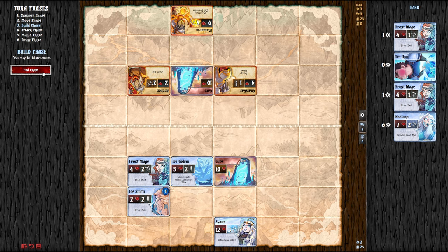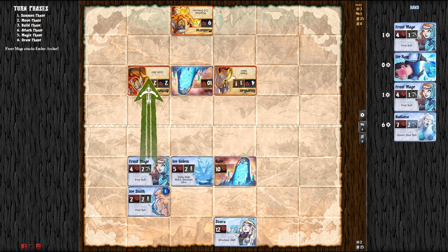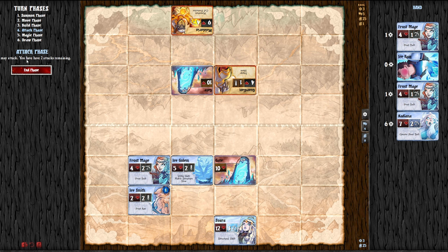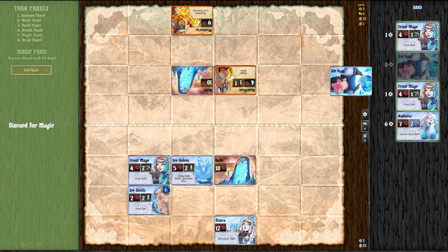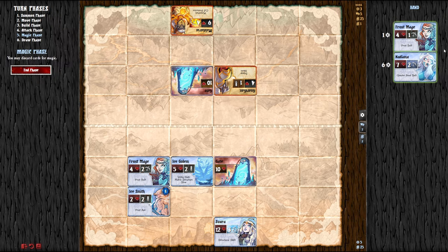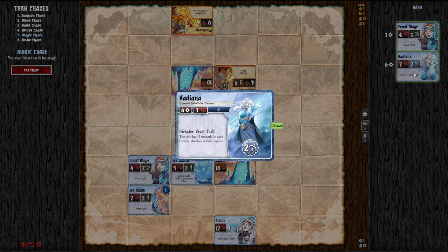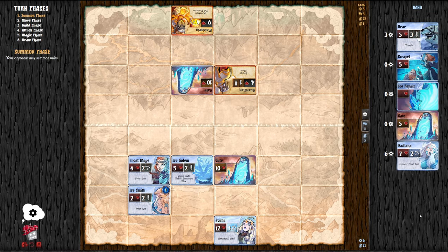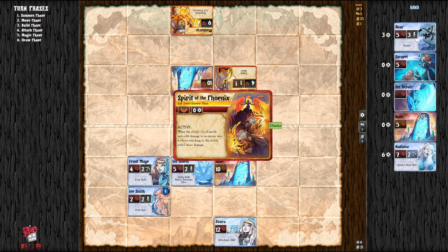Build phase — nothing to build. Now in my attack phase, I only got one attack I can do. Two hits — gone. Nothing else to attack with. In the original game you could attack your own units to build magic in your magic pile, since every unit you destroy goes into your magic pile. In the second edition they removed that rule. Now it's the build magic phase. I'll discard for magic. This is a champion — Greater Frost Bolt — with plus 1 strength for each friendly structure. That's 6 magic, so I'll be able to get her out next turn. I draw back up to five and now it's the computer's turn. The computer in this game is not very strong, but it's enough to play out the decks and understand how they work before you play multiplayer.